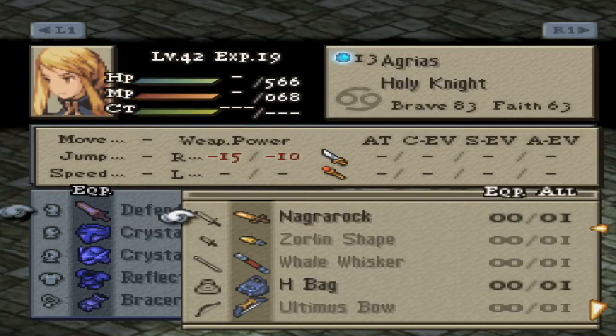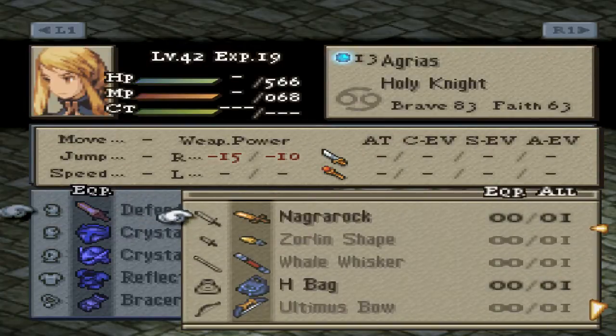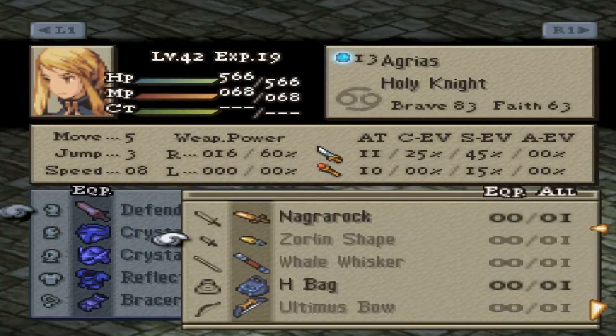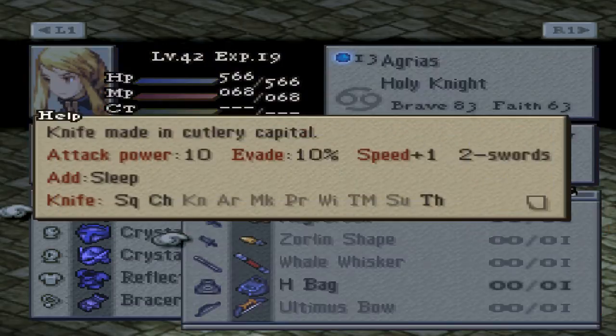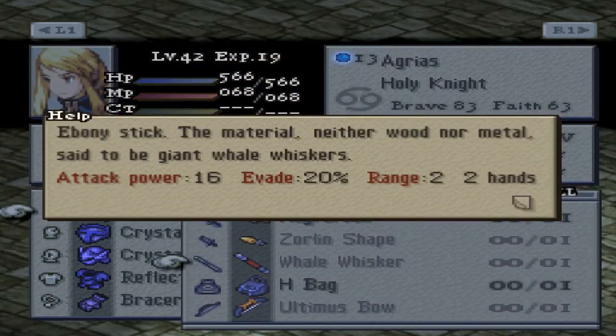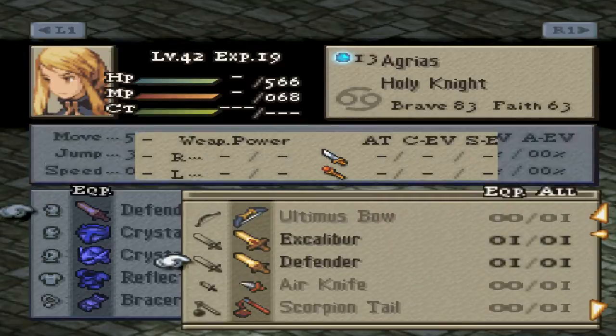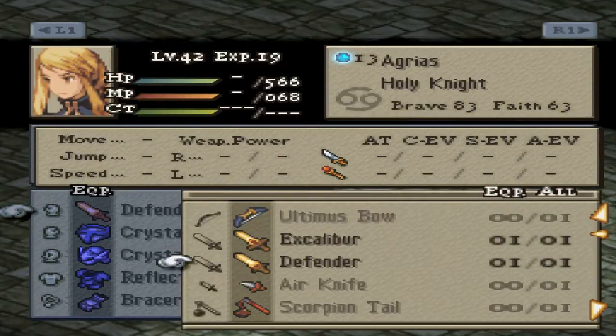Is it a good sword? Maybe. I can see if you're using two swords this could be viable just to turn your enemies into a frog, but not maybe the greatest. The other items I was able to find from our various poaches were the Zorlan Shape, which is fairly nice - it gives you an attack power of 10, evade of 10%, speed plus 1, and sleep on hit. I also got the Whale Whisker, which has an attack power of 16, so it is really quite good as far as Oracle weapons go. And of course we do have the Excalibur and Defender.